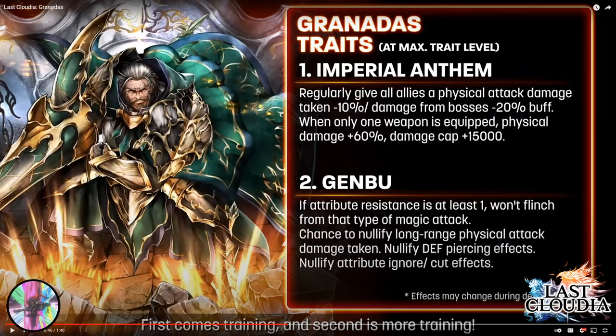Trait two, Ngenbu: if attribute resistance is at least one, he won't flinch from that type of magic attack — which is crazy. In PvP, if you force Granadus to have positive attribute resistance for every element, you can make him immune to flinching on every single magic attack. There are arcs that give attribute resistance and some that counter attribute drops, so you can pretty much force him to be non-flinching to every type of magic. Also, chance to nullify long-range physical attack damage taken — we've had chances to decrease it before, but not nullify.